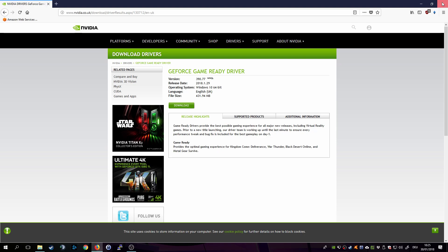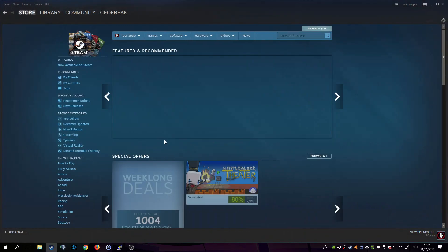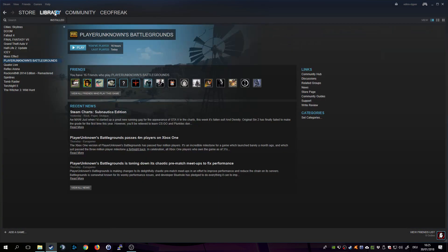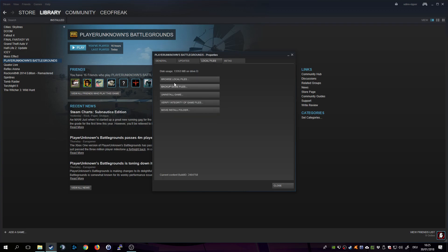Once that is done, we'll quickly go through the steps. The first thing we do is open Steam, go to our game library, right-click on PlayerUnknown's Battlegrounds, click on Properties, click on Local Files, and click on Browse Local Files.